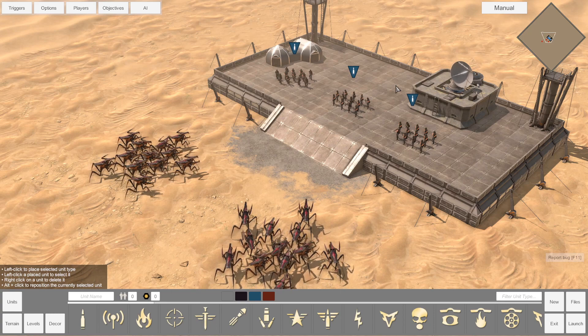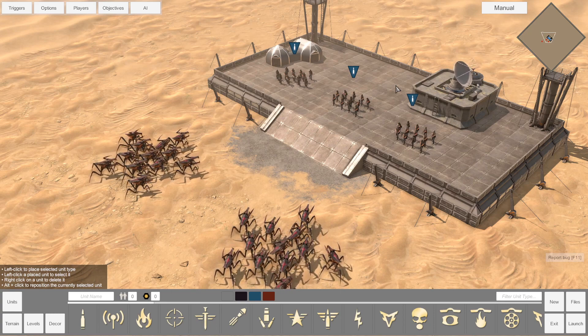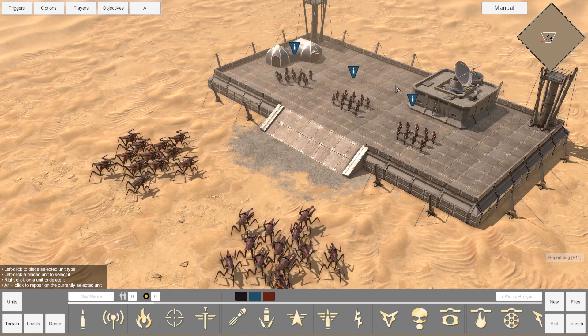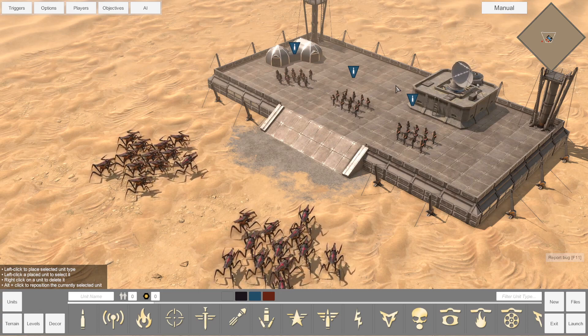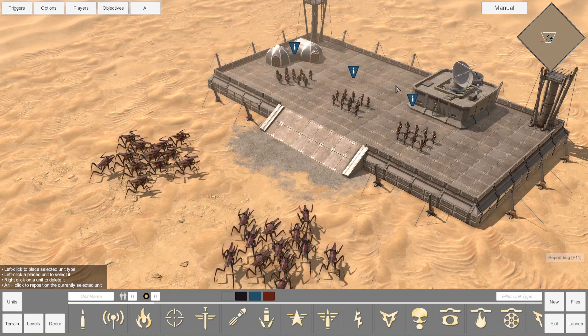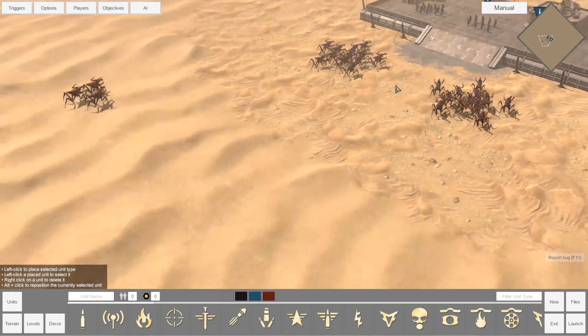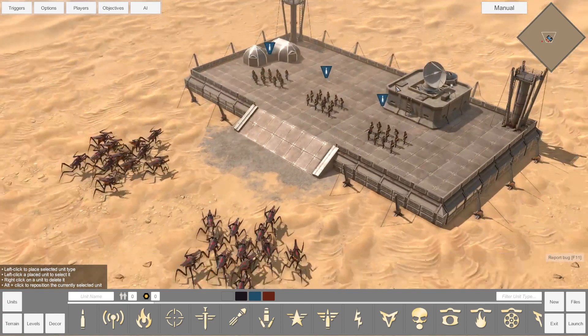To start with an overview of the trigger system in Terran Command, we'll want to load up a new map with the Scenario Editor and then select the triggers option in the top left. I've gone ahead and set up a little mission here where we have some rifle troopers being assaulted by some warrior bugs as well as some tiger bug reinforcements, so we're going to want to back these guys up.